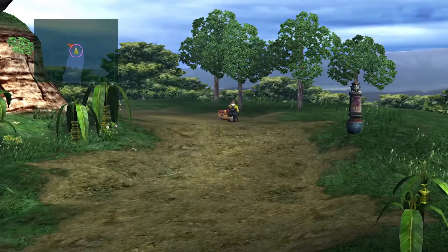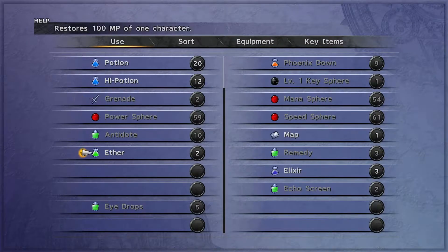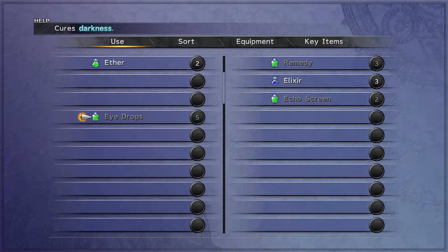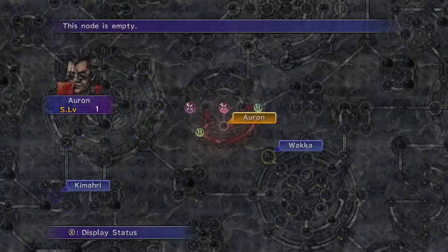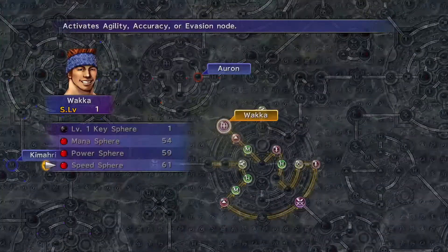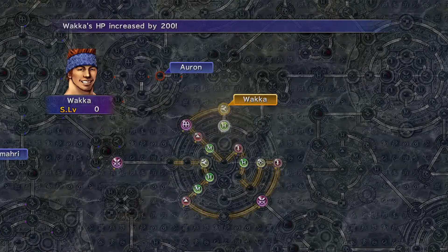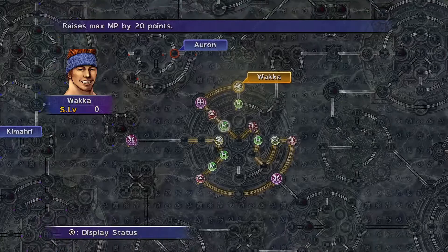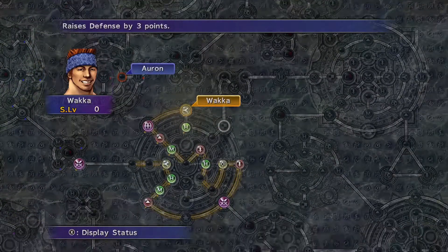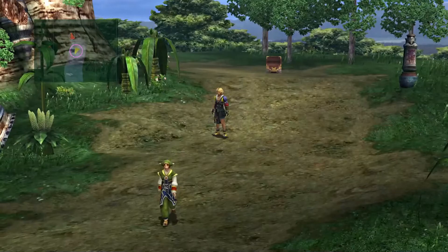Okay cool. I see this is supposed to go, but I see this chest over here. Eye drops times three — what do these do? Oh, they cure darkness. Okay, I remember that. Let's go ahead and move on back over here. Wakka, bring up your HP some more. That was all the other way that had that level up. 1,218 now, nice — it's only Tidus and Lulu that are behind in HP.